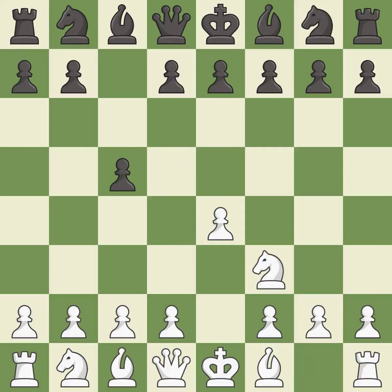NF3 develops the knight toward the center to prepare for a d4 pawn push, where the knight will recapture if black captures on d4. D6 opens up the light-squared bishop and prevents white from pushing the pawn to e5 after black eventually plays NF6.